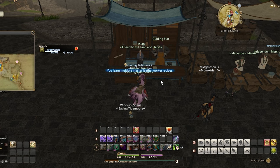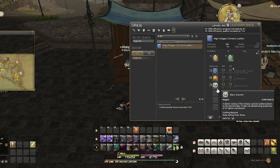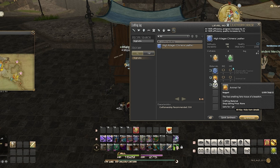So after learning the master book, looking at the recipe, you can see we'll need three chemically treated chimera hides, nine animal fat, three black almond, and one each of earth and wind clusters.